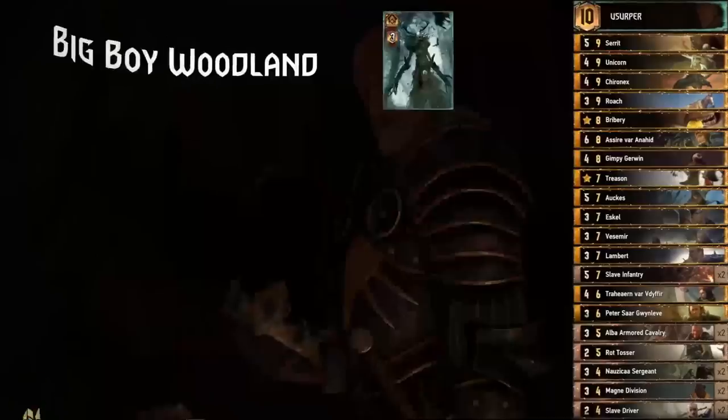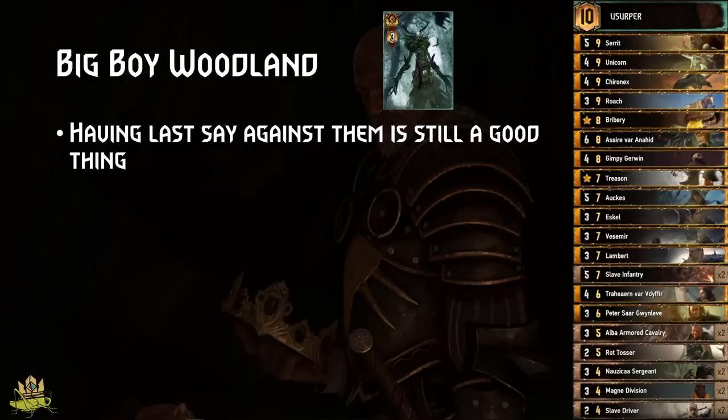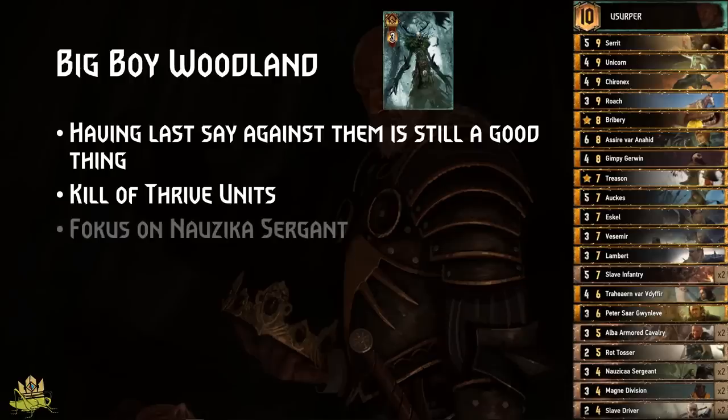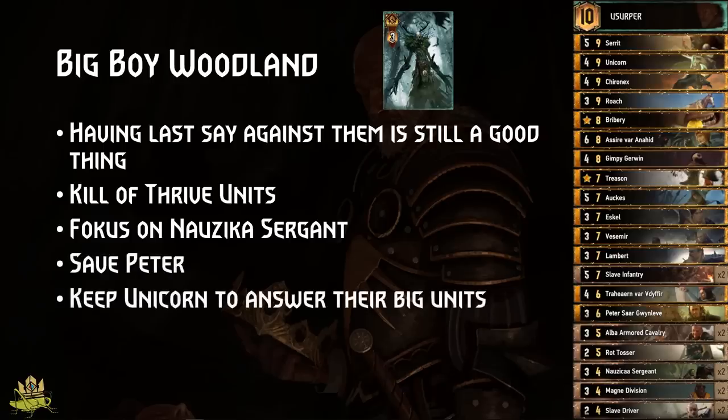Big Boy Woodland: they don't have an amazing finisher anymore, but can still end the round with a 13-point play, so having last say is still good against them. Kill off their Thrive units with Slave Drivers, Gympie, and co., and maybe Aux their Arc Spores. Your Magnet Division will likely be denied by the Drowners, but Nausicaa Sergeant should get quite some value. Use Peter against Crone buffs and keep Unicorn as an answer to big units.